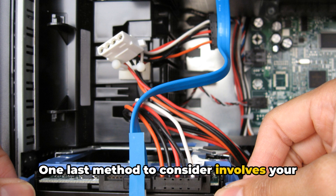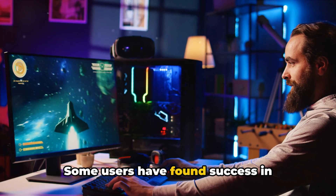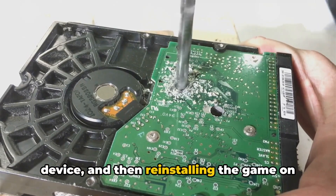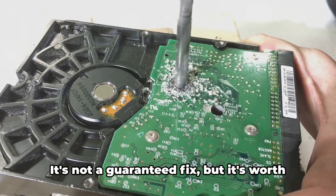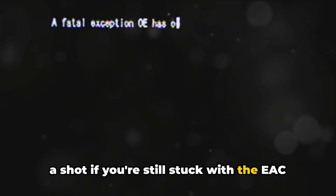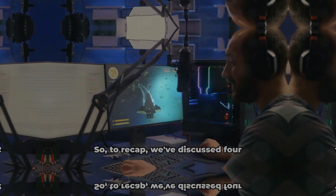One last method to consider involves your hard disk drive, or HDD. Some users have found success in uninstalling the game, restarting their device, and then reinstalling the game on their HDD. It's not a guaranteed fix, but it's worth a shot if you're still stuck with the EAC error code 10009.